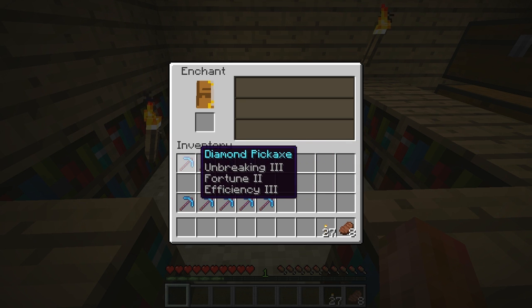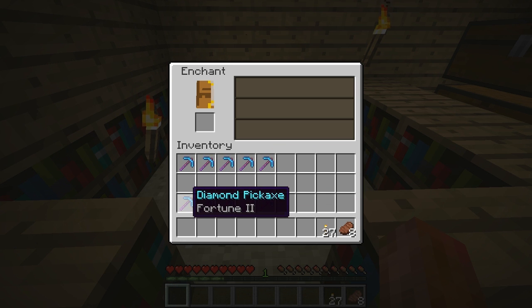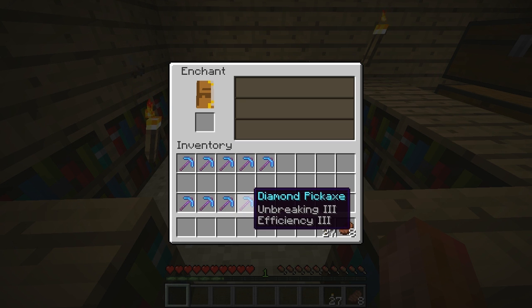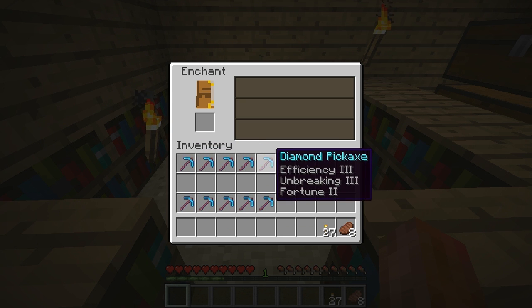In the next episode I'll talk about the best level to get fortune. The bottom row is all level 26 enchantments. We got fortune, unbreaking, one silk touch, and another silk touch with efficiency 3. Notice that none of the level 30 enchantments were silk touch, but the level 26 row got two silk touches.